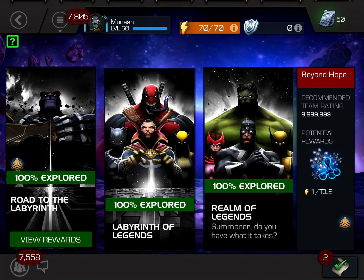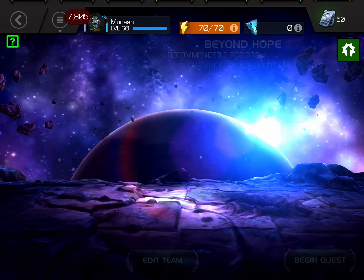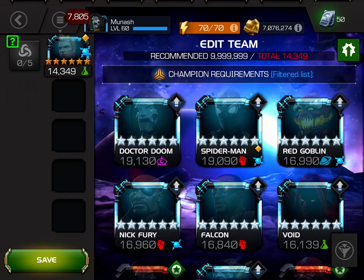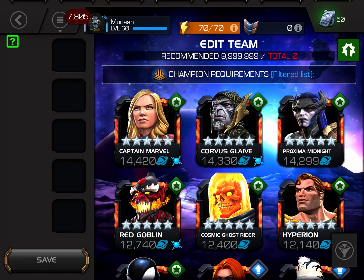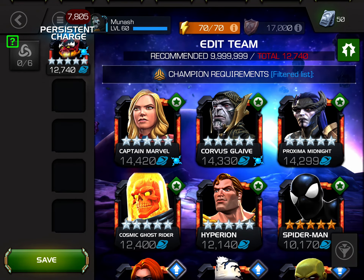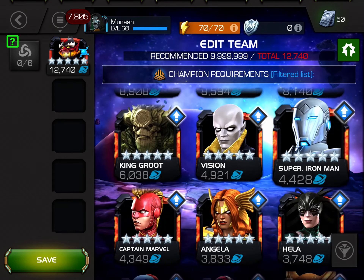Hey guys, Manash here. Today I just wanted to do a quick showcase of Red Goblin with Odin's pre-fight abilities because they make a pretty significant difference to his damage output. I'm on the CC beta and I'm just ranking up my 5-star Red Goblin since I already have a 6-star who is rank 3 on this server.